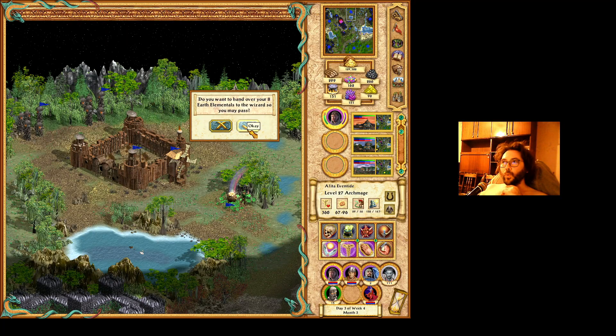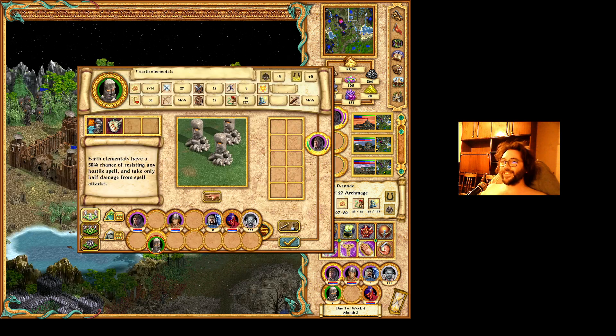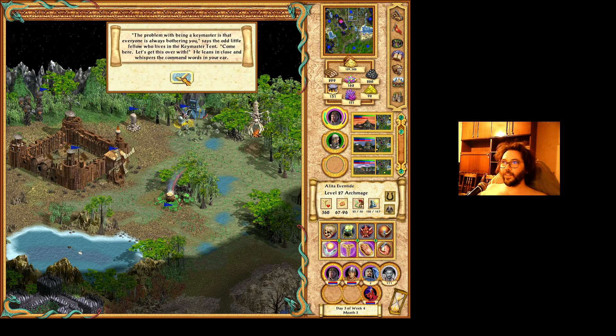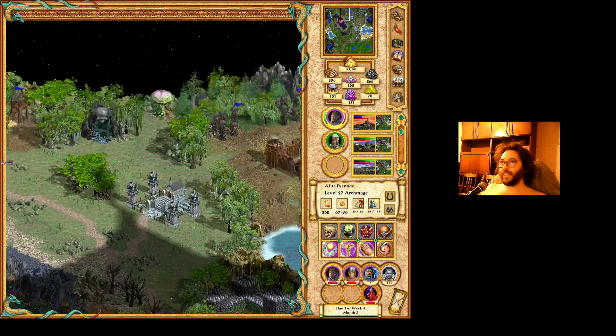The gate asks: if you want to hand over your eight Earth Elementals to the Wizards, so you may pass. The problem with being Game Master is that everyone is always bothering you. Sorry to bother you, but I needed that key.